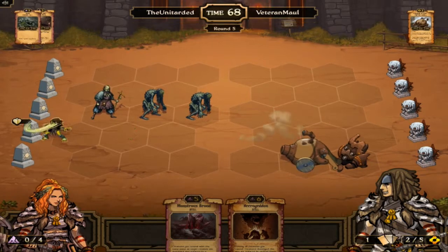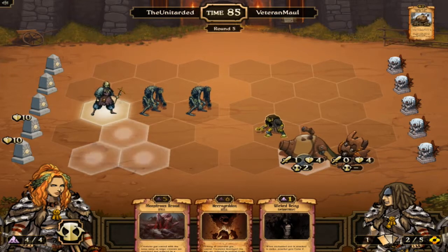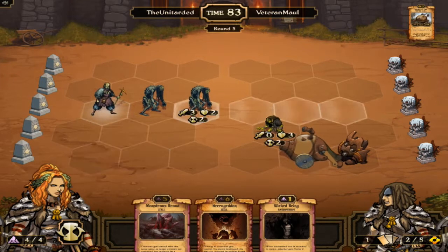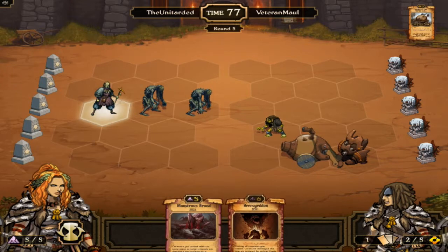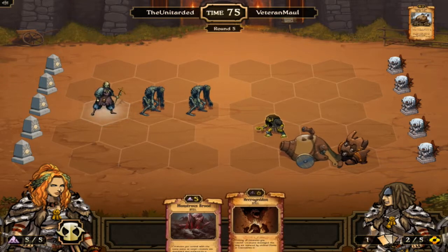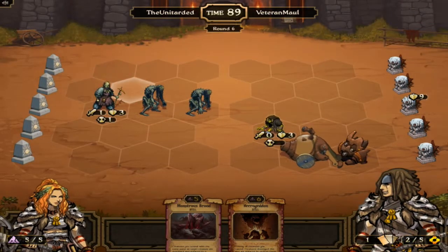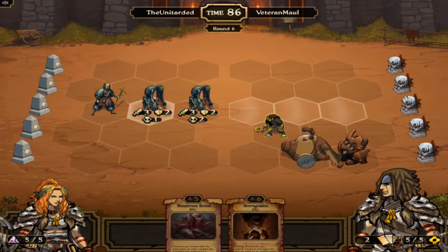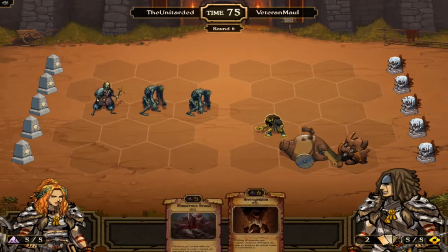I don't understand that — why would he put Goo down there? He should have put that in the middle. He put it where he can't hit any of my guys. I want more creatures though. I don't want to Necrogeton next turn with only three guys and two that are already Husks. I guess we'll sack the next four cards and hopefully get creatures in both of them. It's likely.